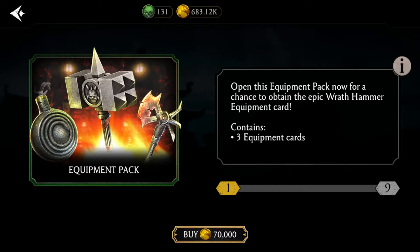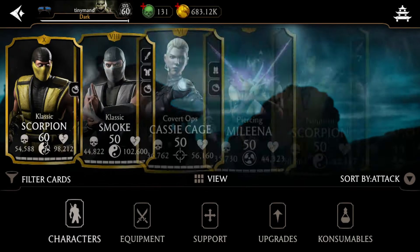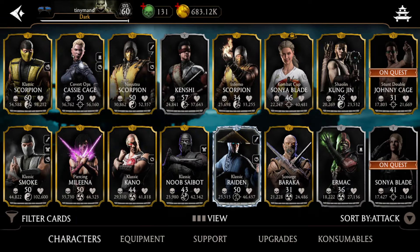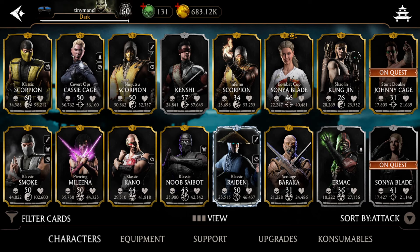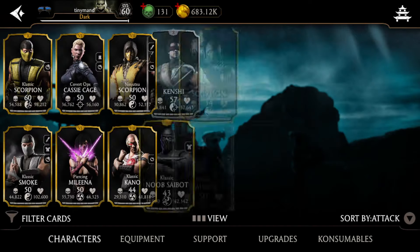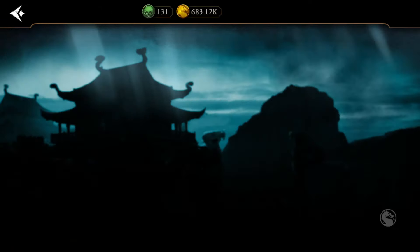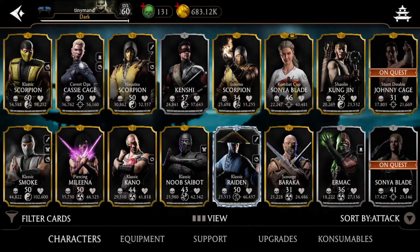When opening packs, remember: having a few characters maxed out is more important than having every character at fusion two. You must have a few strong diamonds and strong golds to help you in towers and the crypt. Build a strategy aimed at maxing out specific diamonds and diamond teams first — opening only classic or MK11 packs until you have some diamonds at good fusion makes sense. Opening random diamond packs without any strong diamonds will hinder your progress. And most importantly: do not get discouraged if you can't complete the fatal tower — that's the ultimate end-game mode and your time will come.